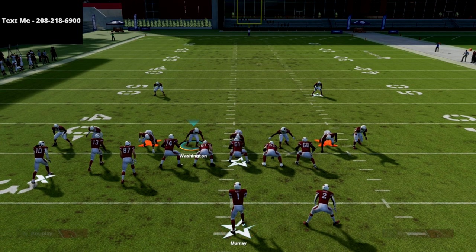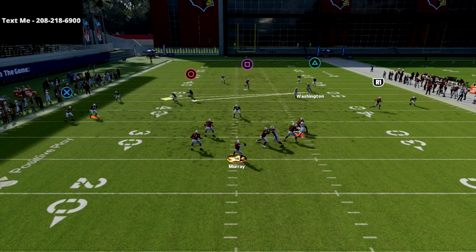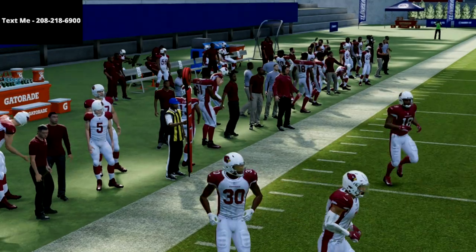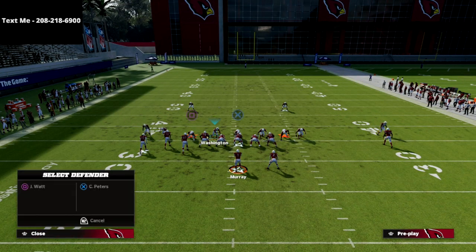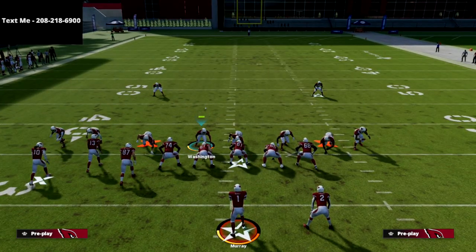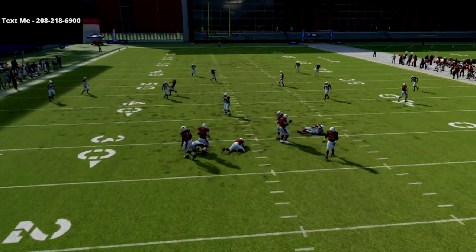We're only blitzing two people right off the edge. We'll press coverage, then simply user the left-side guy at the snap. You're going to see we get instant pressure off the right edge. That time we got caught up a little, but let me show you again — if you blitz your nose tackle or one more guy it will increase the percentages, but watch: that's exactly what I'm talking about.